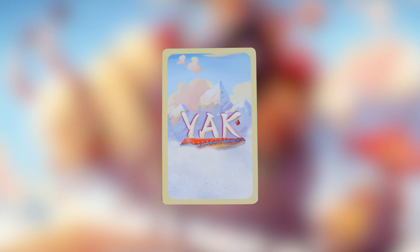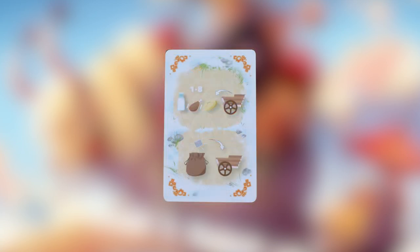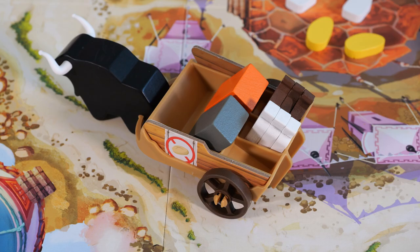Noon is where you will execute the action you secretly selected. The first player will reveal their card and carry out their action. There are three possible actions to choose from: build, restock, and market.